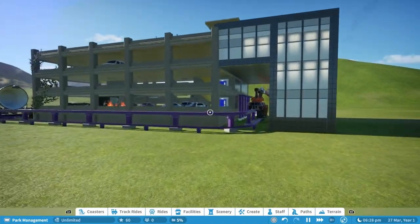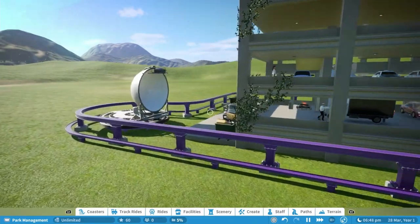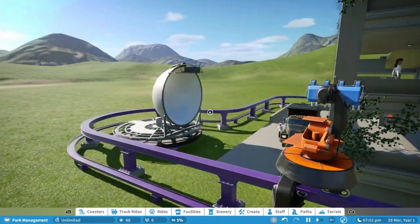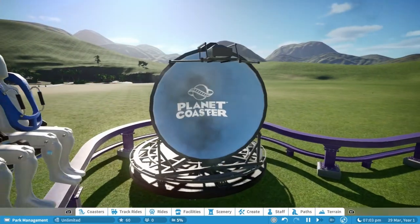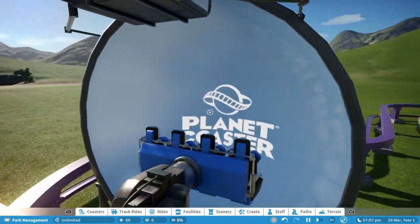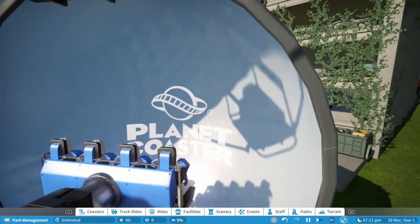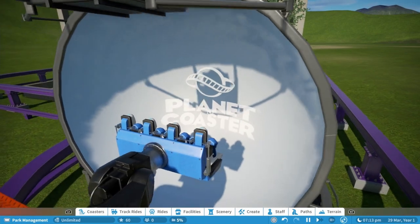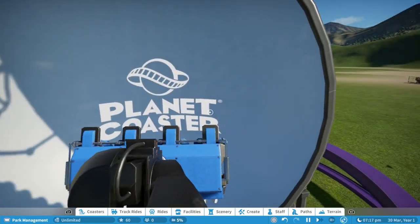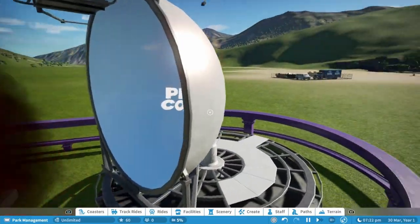This is one of the robotic arm rides. One of the main things that makes it work really well is this screen here. As you can see, it just has the Planet Coaster logo on it. What players on PC can do is put a custom video in there of whatever they want, so when you're riding you are immersed within that video as it rotates around, before it goes back to the car park scene.